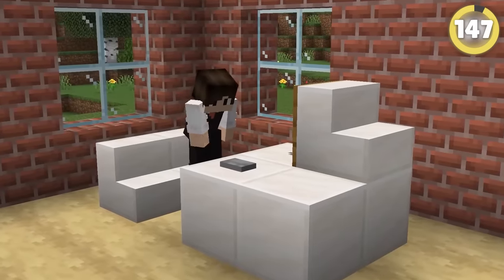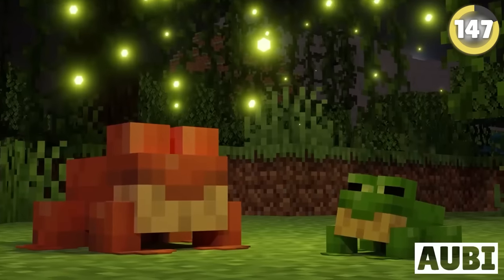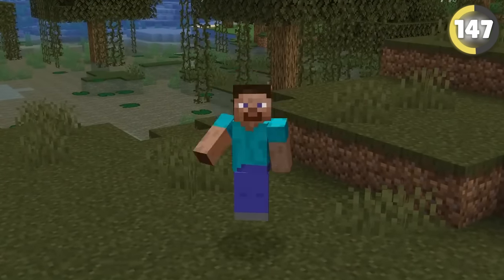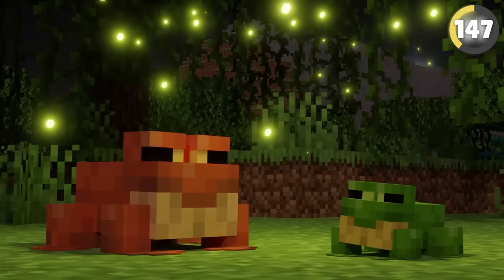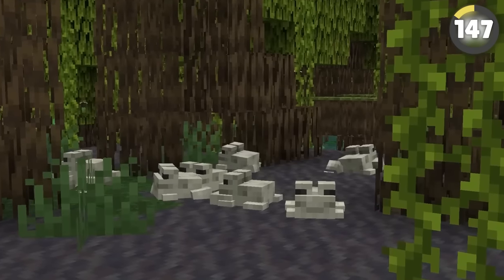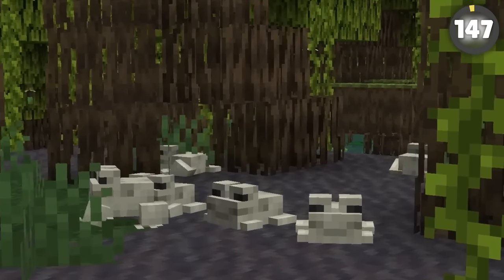Back in 1.19, Mojang had an amazing idea: have frogs jump through the air to catch and eat fireflies. It seemed perfect and everyone was super excited. However, Mojang then found out that fireflies can actually be poisonous to a lot of frogs, so they decided it was best to remove it from the game.